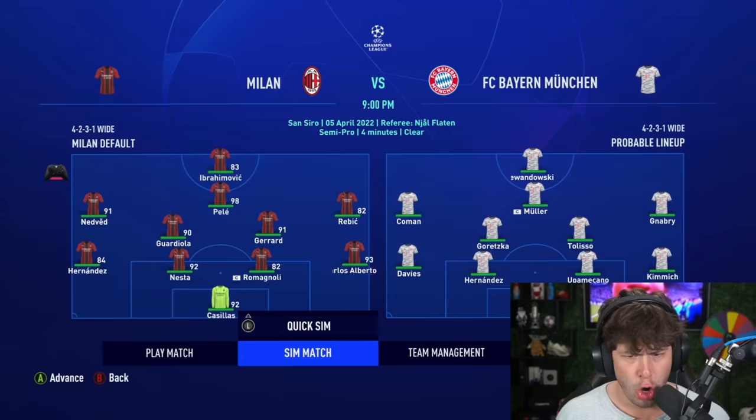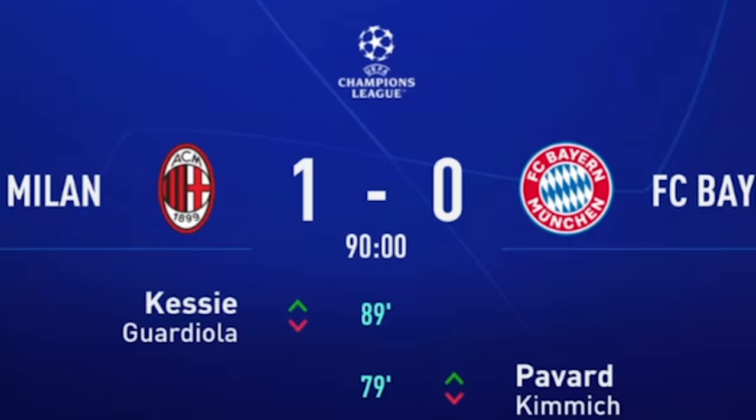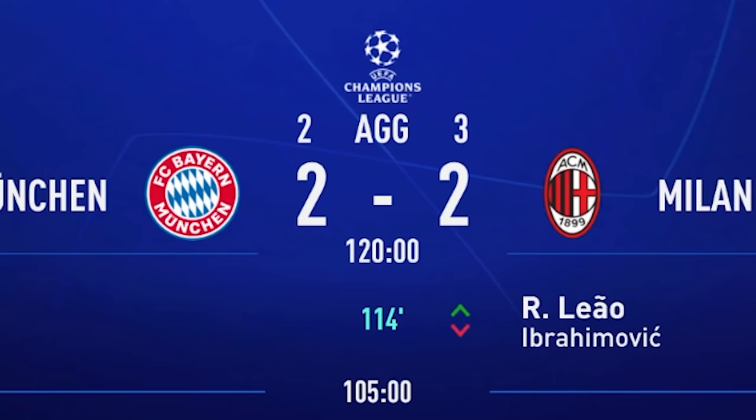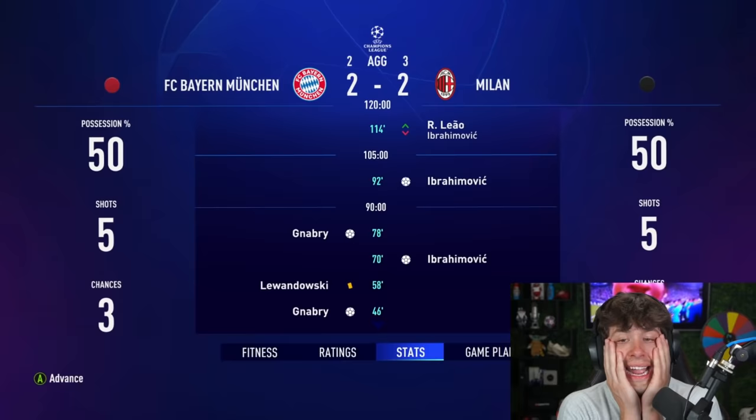Here we go — wait, who do they have? They basically don't even have a single icon because they were first in their group. They have one but he's probably on the bench. That's a great start boys. Bayern is too easy — watch, now that I said that we're going to lose. Oh bro, why did I say that? It was so close in extra time. Look who scored the game winner — Ibra. Of course. All these icons and Ibra is basically our best player.